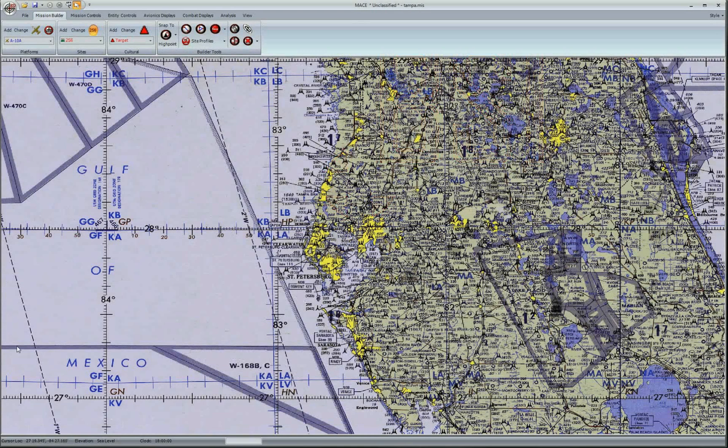In this video, I'm going to show you how to set up a basic mission. In this case, we're going to have a battle over Tampa Bay. I have the mission area zoomed in to the desired size, and I'm going to start placing entities.